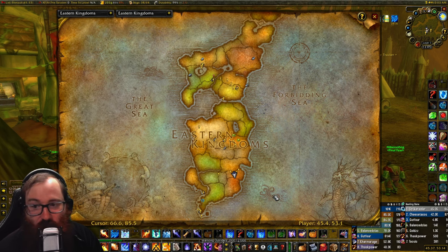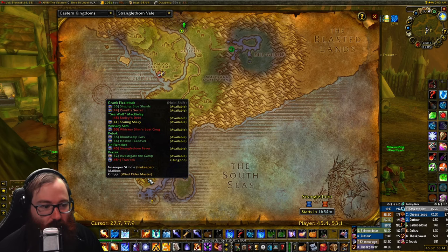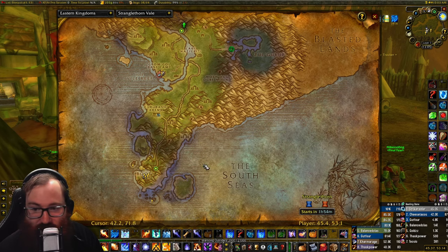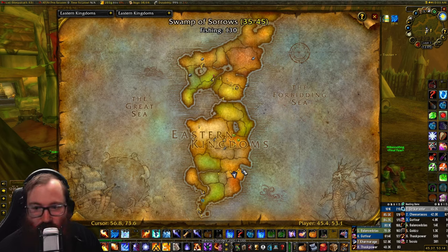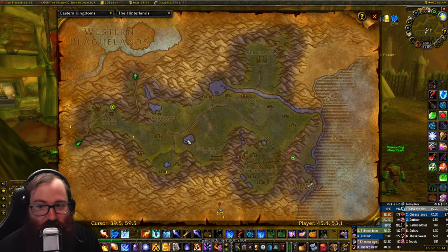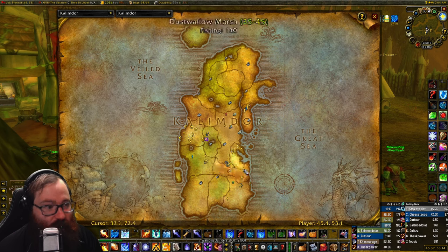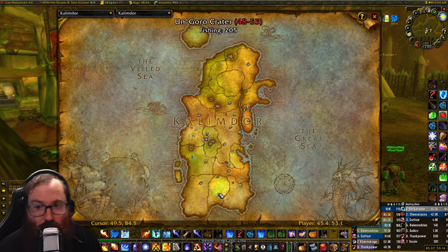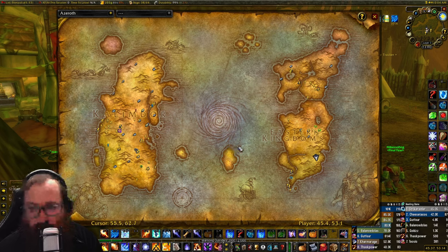For questing, you'll primarily be in Booty Bay and Stranglethorn Vale doing the lower-to-mid 40s quests. For Horde and Alliance there's Blasted Lands and Swamp of Sorrows — decent but not great zones. The big one is Hinterlands, which is huge and will definitely see a lot of conflict. On Kalimdor you have Tanaris, Feralas, and Un'Goro Crater once you get up toward 50.